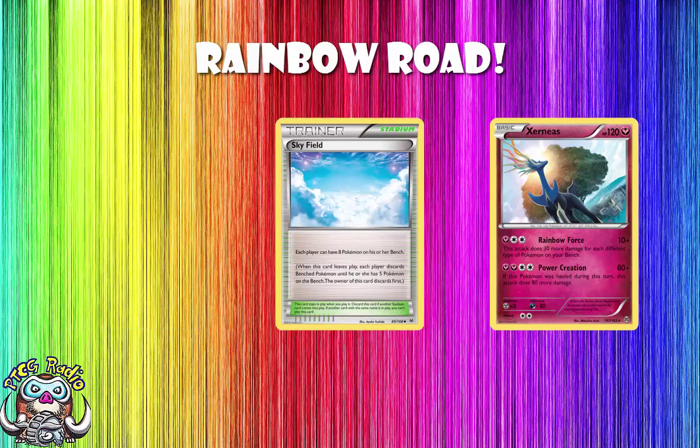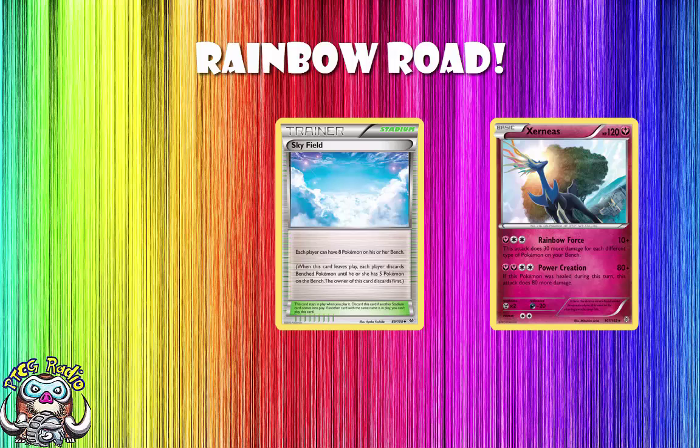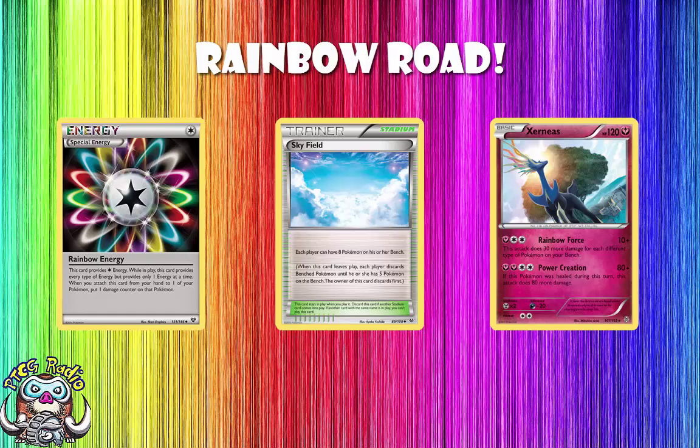You can use it with Skyfield — the Stadium card that allows you to have up to 8 bench Pokemon. And if you can get 8 different types out, we are talking about 240 plus 10 is 250. The setup required is too much. Not to mention that even if you choose to use Rainbow Energy, in Standard at the moment we don't have Aromatis, so we can't move this energy around.